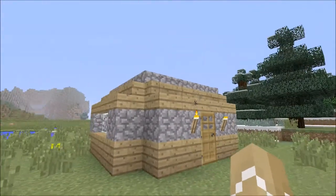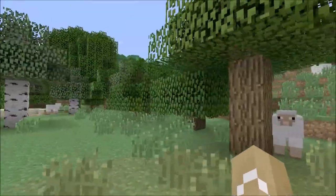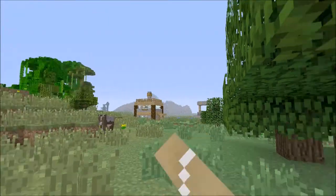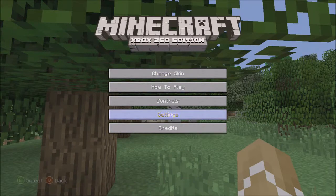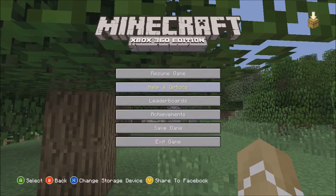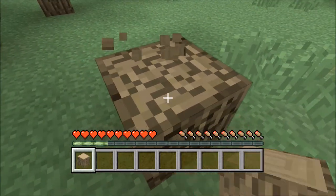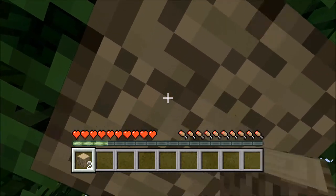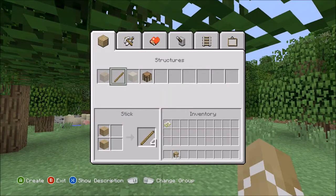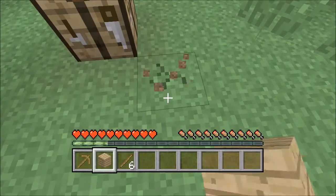I'm just going to hop into survival mode and I'm going to show you how to do it. All right, so I'm still in the same world but now I'm in survival, so actually I should probably put my interface back up so you can see what's going on. And I'm going to do exactly what I showed you in the chest. So first off, just knocked down three logs. First thing you do when you get in your world: turn it all into planks. One for a crafting table, two for eight sticks. Put your crafting table down. You're going to make yourself a wooden pickaxe.